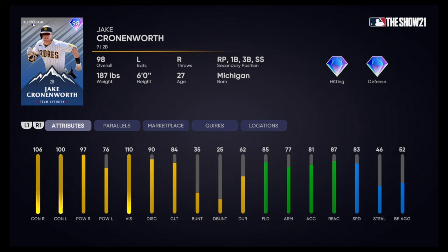This is the Jake Cronenworth I was talking about earlier — second baseman, but you can put him in at reliever, first base, third base, and shortstop. Hitting stats are all right: 106 contact vs righties, 100 contact vs lefties. 97 power vs righties, 76 vs lefties. I'd keep him in the bottom half of your lineup in case there's a lefty — he's not going to have too much pop versus lefties. 110 vision, so he's going to be seeing the ball well. 83 speed — too bad you can't put him in the outfield. Once he gets on the base paths, he's going to make a big difference.